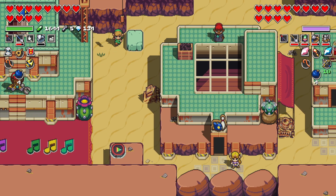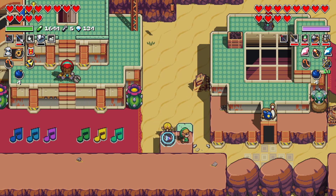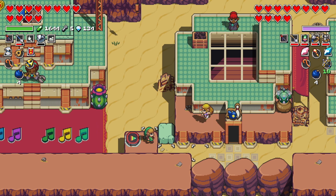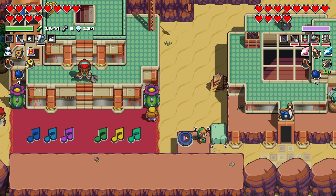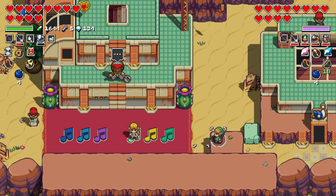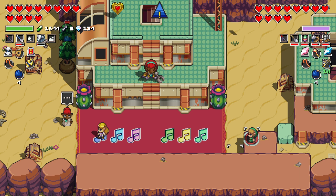I want to talk to that lady and get those items — maybe we can do it. Oh look, a song too! Wait, didn't we do this? Hold on — I was trying to get up here. We needed to put it on the other side. The sequence is green, yellow, light blue, dark blue — then green, yellow, light blue, dark blue. Ah, so cool! Such a good song.